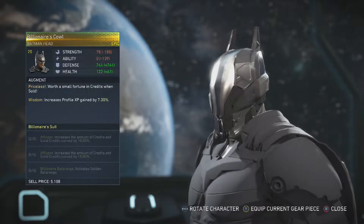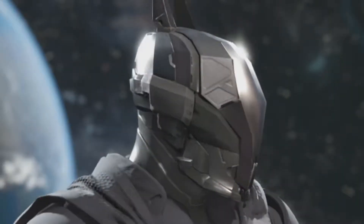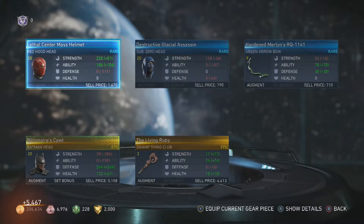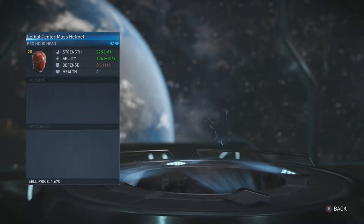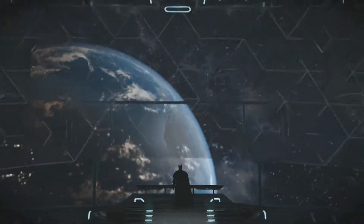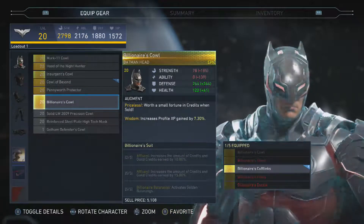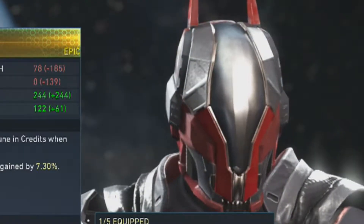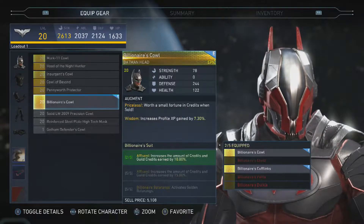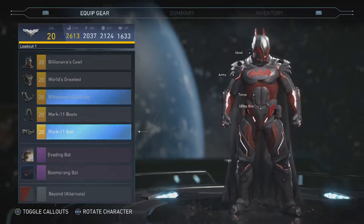Ever since I got Injustice 2 I wanted this for Batman and I finally got it. Yes, the strength may not be the best but I don't care because the health is alright. Look at the goddamn helmet! We also got this other piece — the stats look good so we're gonna take a look at it. Oh my god, and you can see the increased amount of credits and guild credits earned by 10 percent.